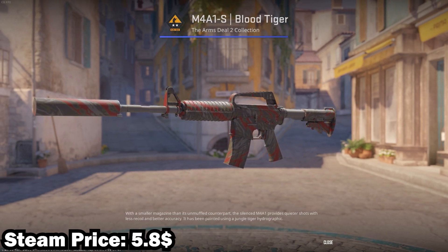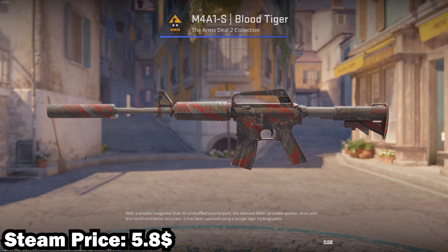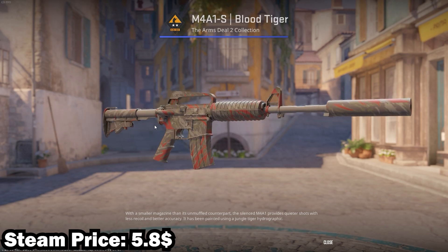In 7th place we have the M4 Blood Tiger in Minimum Wear. This is a nice red and black skin, but I don't have it higher in the list as there is a better red skin coming later in the video that is even cheaper.